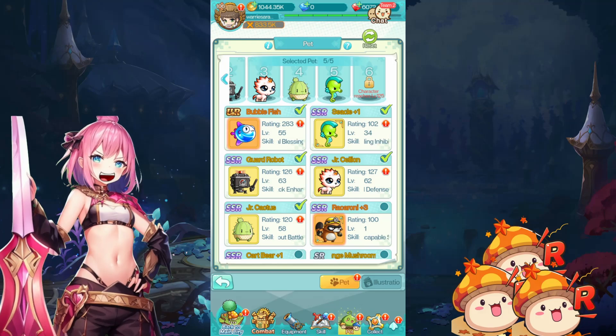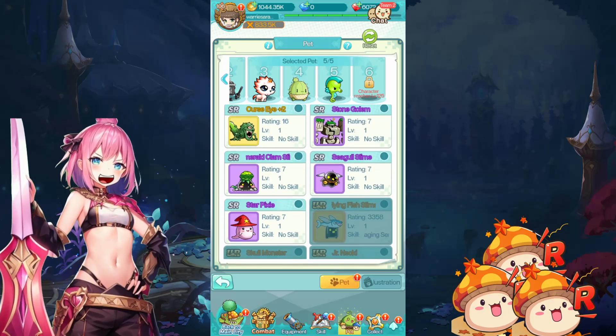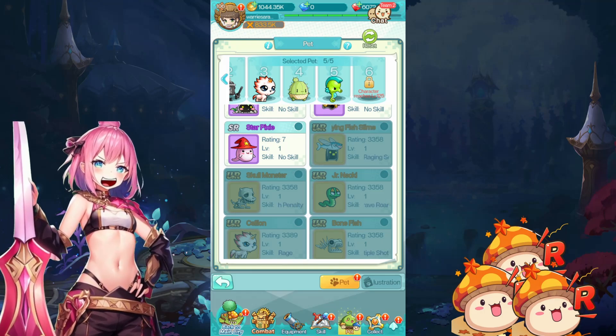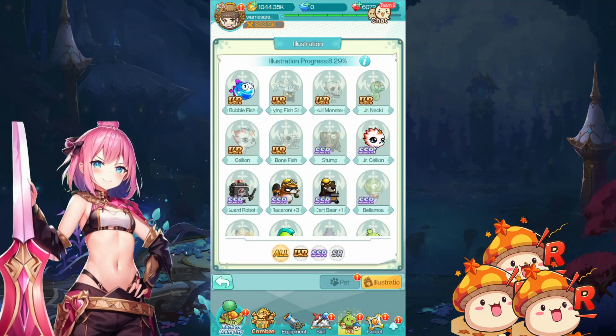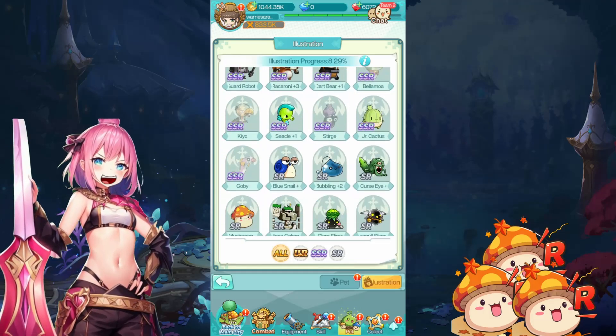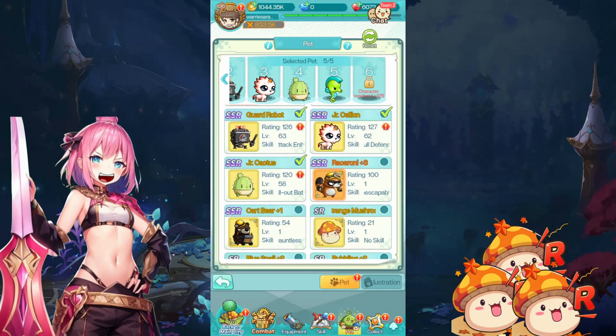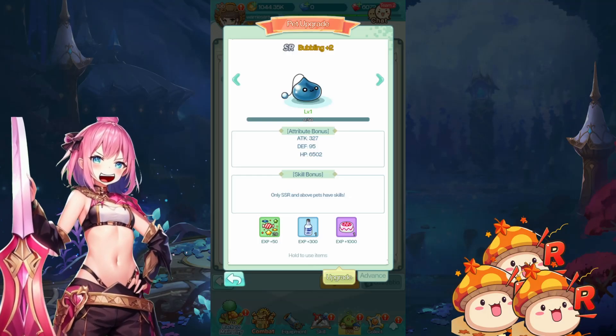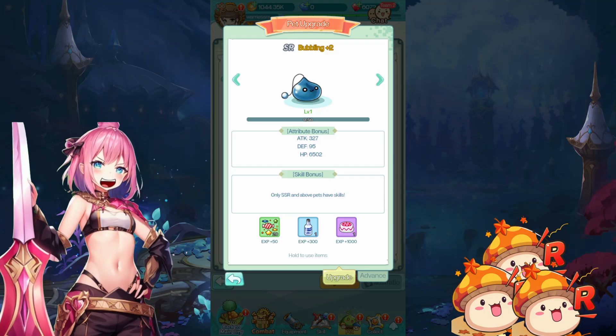Over in the pet window, there's some pets I don't have. So let's take a look at the ones I don't have first. For pets, there's a few different ranks: there's an Ultra Rare, there's SSRs, and then there's SRs. SRs don't have skills — that's one thing to take note of. Look at this Bubbling Plus Two — it doesn't have a skill. It says only SSR and above pets have skills.